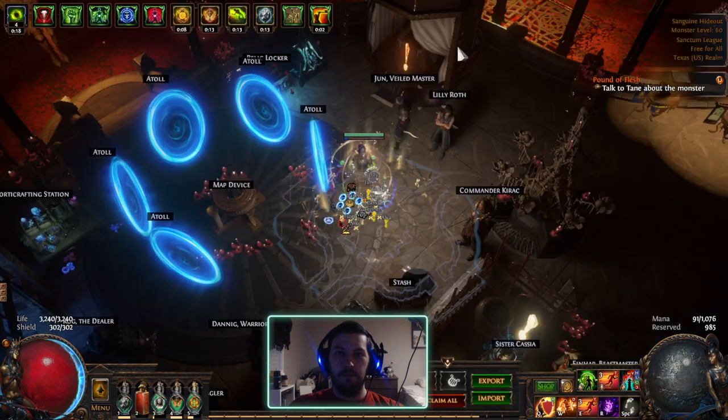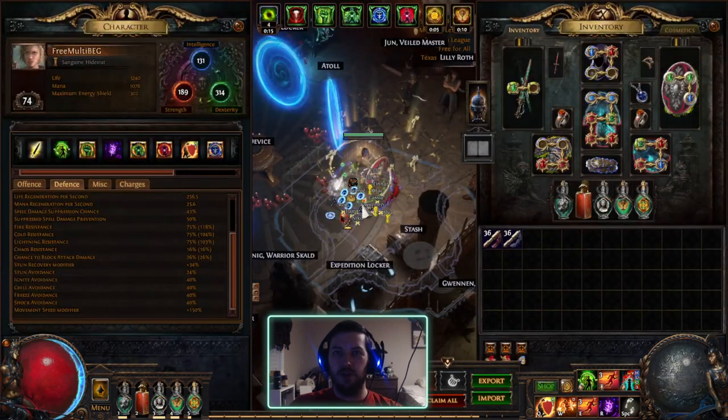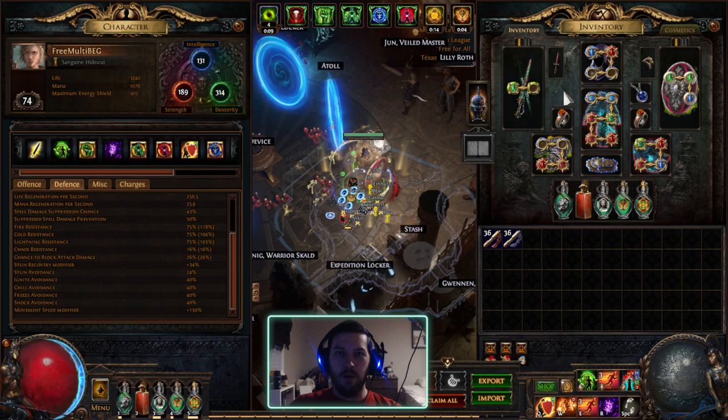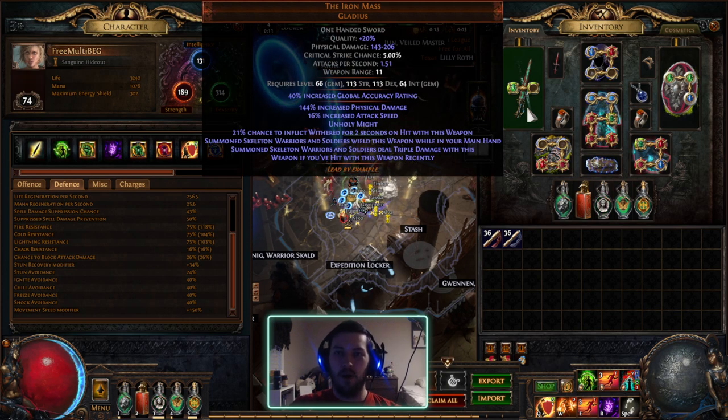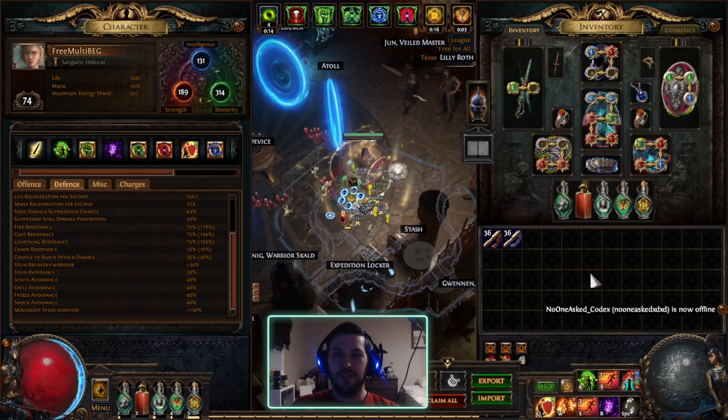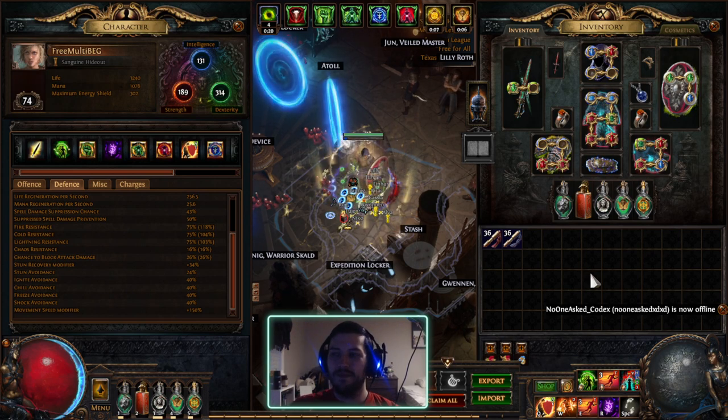Hopefully this will end up being a pretty good character. I think it has a lot of potential — doing some theorycrafting, even with lower-end gear I was looking at probably 8 to 10 million DPS later on. Pretty comfy for how cheap and easy it is to put together. That is with this Iron Mass — if I got a better one, probably 10 to 12 million DPS. I definitely want to work on getting better flasks as well. This is going to be an interesting character and I'll update you as I go through. This has been Ryan from BehindEyesGaming — see you next time, bye!